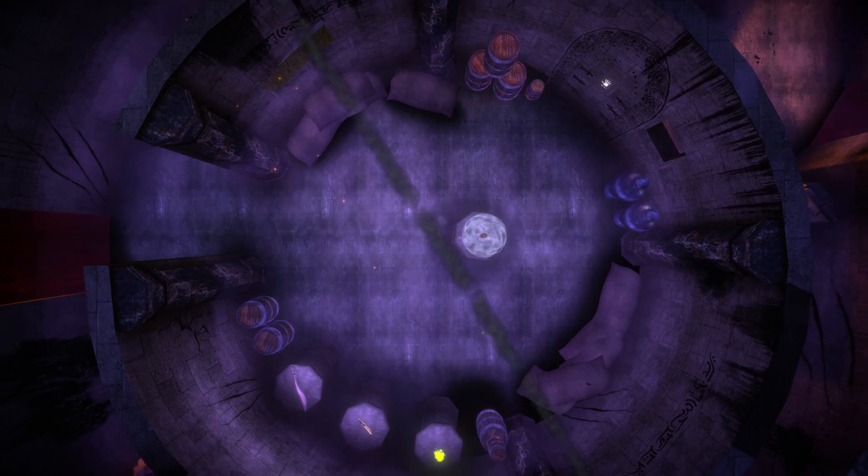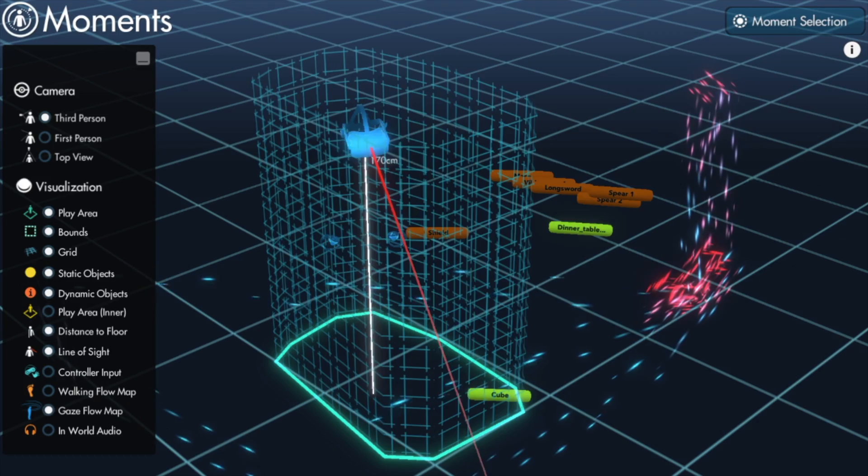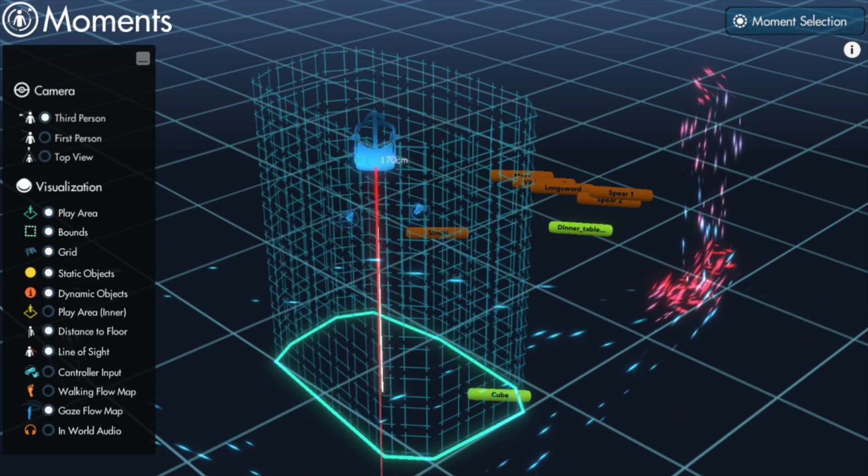On a longer timeline, we envision future presence data like eye tracking and neural input, helping us make the system feel even more natural.